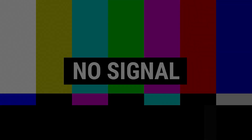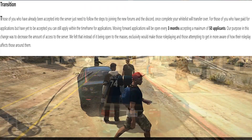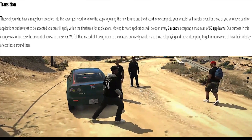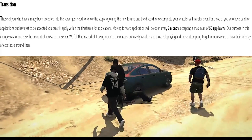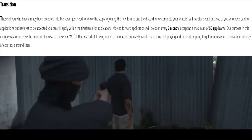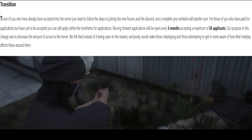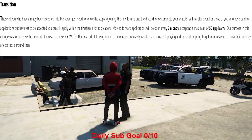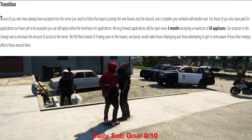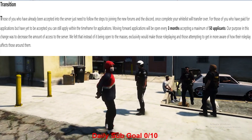Moving on — this next one says this is for transitions for people who already applied. You could join the Discord and they got a form — I'm gonna put the Discord link and forum link in the description. For people who are already whitelisted, you just need to transfer your stuff over. You don't have that long to transfer, so join the Discord, go to announcements and you'll see the post from ComTK.